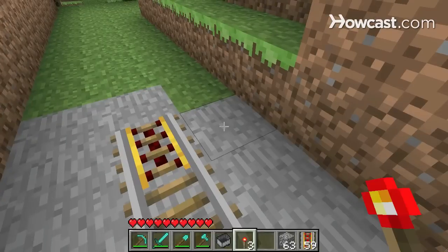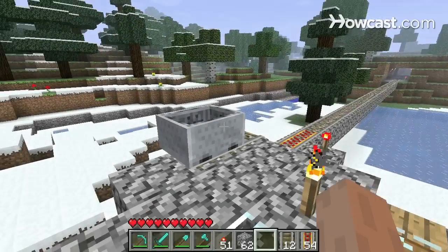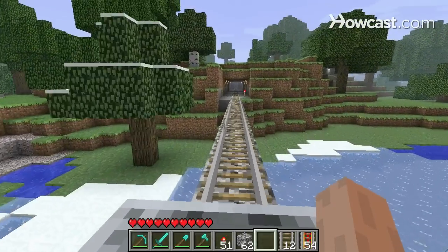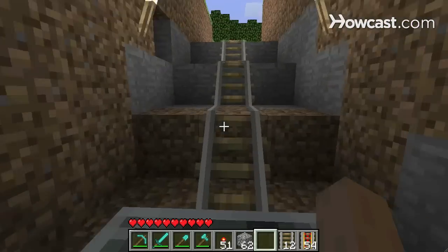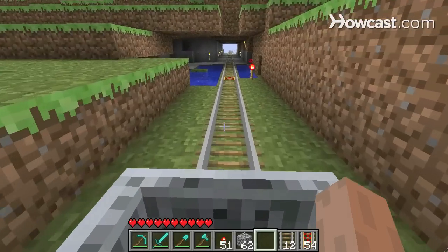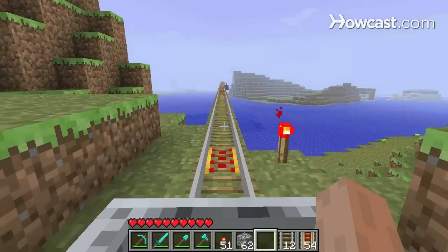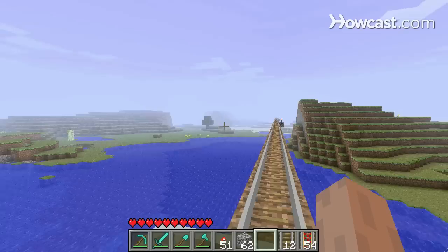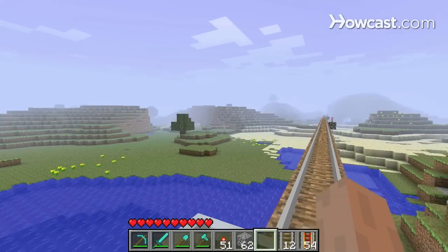Place a powered rail and a redstone torch. And once you've placed enough rails, you can go for a ride. My booster has pushed me up to speed, and then I'm hitting a powered rail for every 37 rails. This elevation here will slow me down, but I've got a rail right next to it to keep me going. If I don't have enough gold, I can use fewer powered rails — every 40 or 45 normal rails — and I'll still get where I'm going, just more slowly. If I place more powered rails than one every 37, it's just a waste of resources, because I won't go any faster than 8 meters per second. That's how you can build a powered minecart track in Minecraft and get where you're going faster.